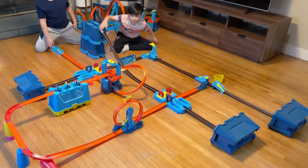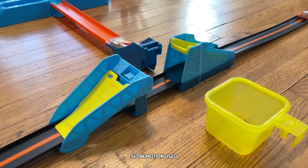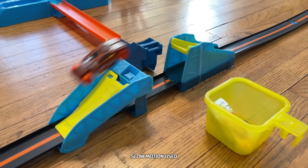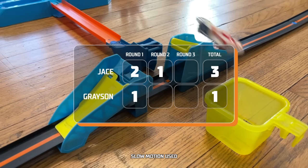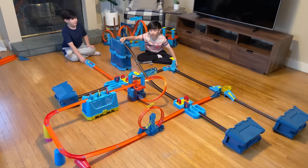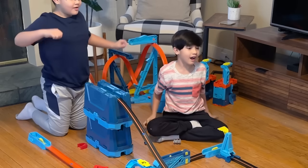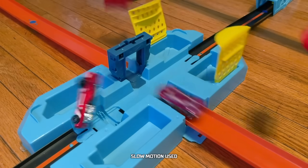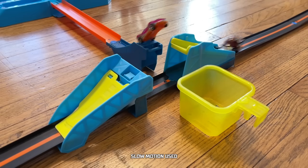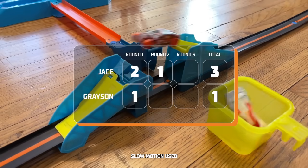Three, two, one, go! It speeds through the crash zone. There are cars flying everywhere. And it drops into the bucket for another goal. That was awesome! Three, two, one, go! If Jace makes this next one, he'll really extend his lead. Ooh, so close — Grayson got the block. We got to see that again. Head Gasket heads off ClearSpeeder at the goal line.